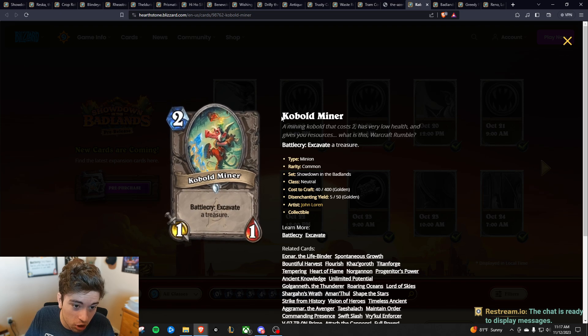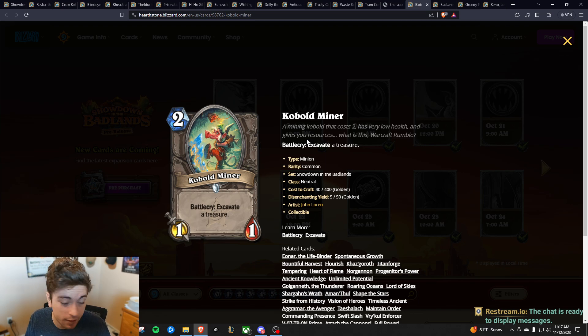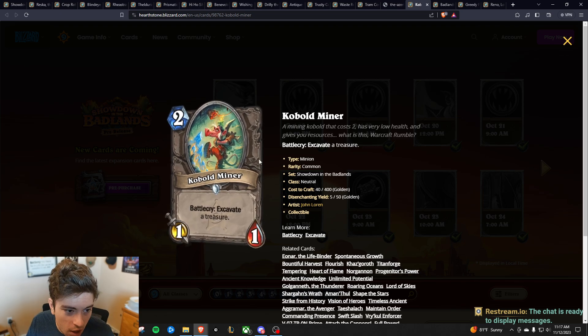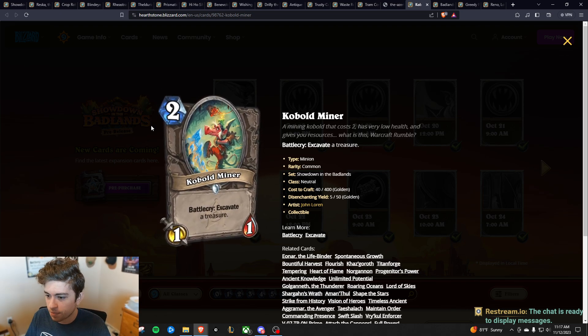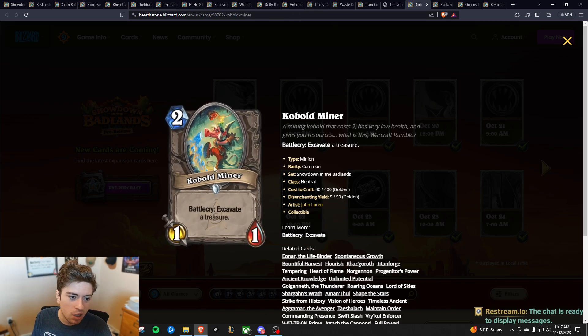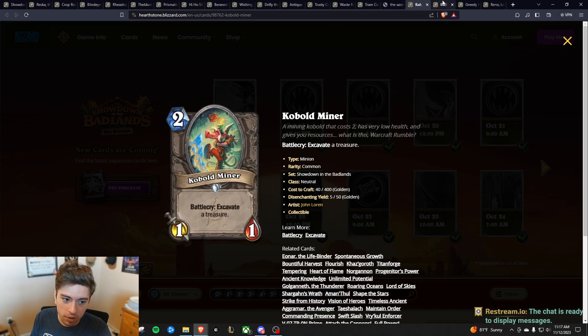Next we have some neutral cards. Cobalt Miner was a lot better than I thought it was going to be — it'll go in every single Excavate deck you build. It's a two mana 1/1, and I would like to see it go up a little bit because Excavate feels fairly slow. Maybe make it a one mana card, or a two mana 2/2 so it can fight for the board a little more. But yeah, it's already pretty solid.